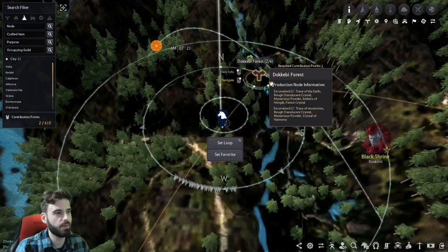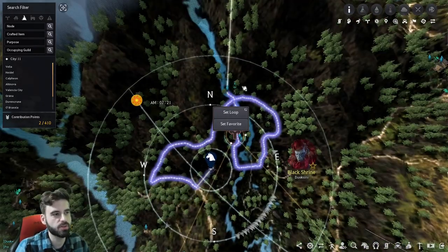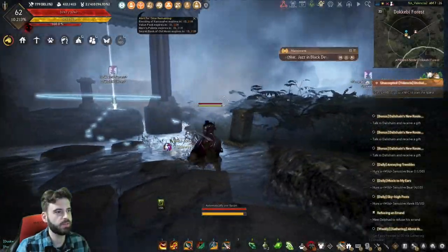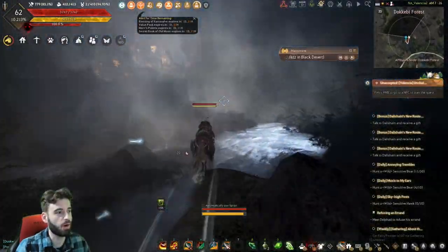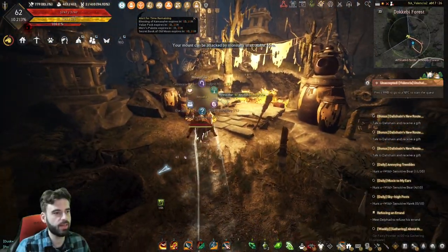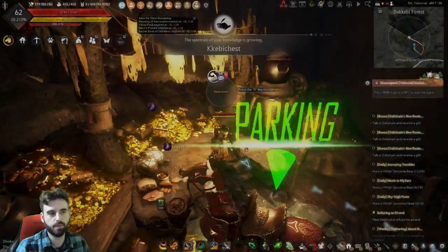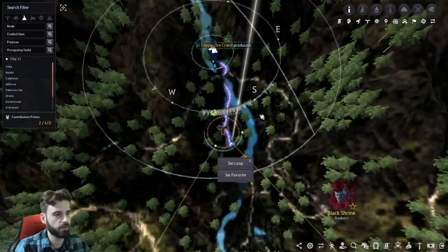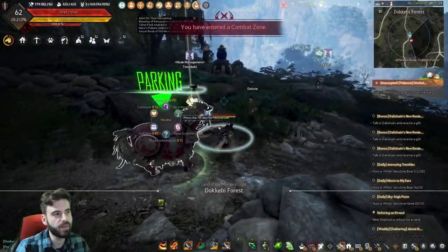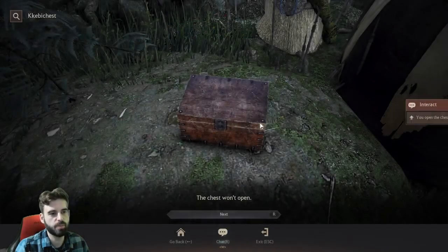For the next one, we're heading out towards the Dokubi princess in the Dokubi forest. Behind her is a waterfall — you can actually walk through it. When you get up here, you will see a shrine, and in the shrine, we have another one of the chests. For the next one, head back to the Dokubi forest node itself. At the node manager, if you look right behind them, you will see the next chest located next to this pot.